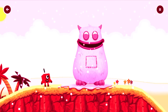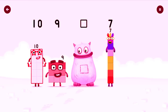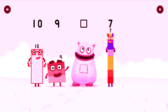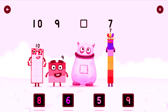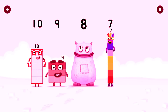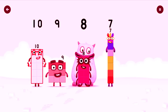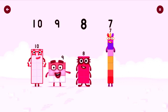Yum yum, there's someone in my tum! Find the missing number to reveal who's inside Big Tum's tum: 10, 9, yum, 7. Yum yum, who's in my tum? 8! You got it. 8 was in my tum. Yum yum, well done! 10, 9, 8, 7.